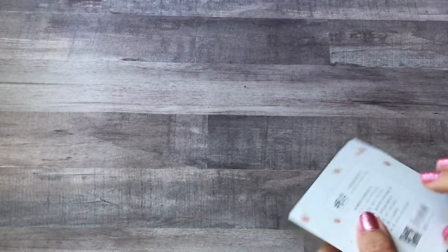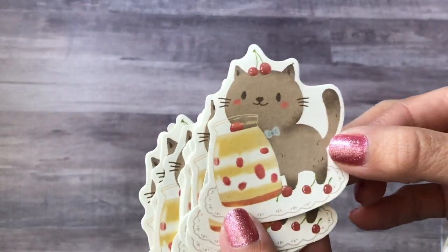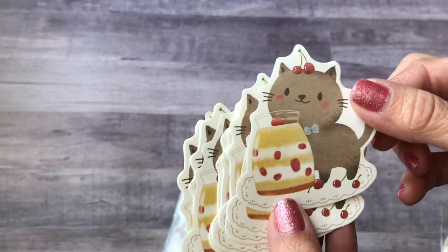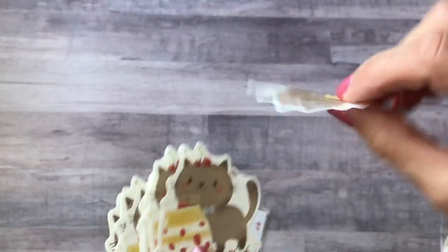First off, I found these cute cat die-cuts — you get 30 of them in a package. It's the same pattern, just this cute little cat with a strawberry or cherry dessert. I thought I could use these when I do swaps, to write swap information on the back.